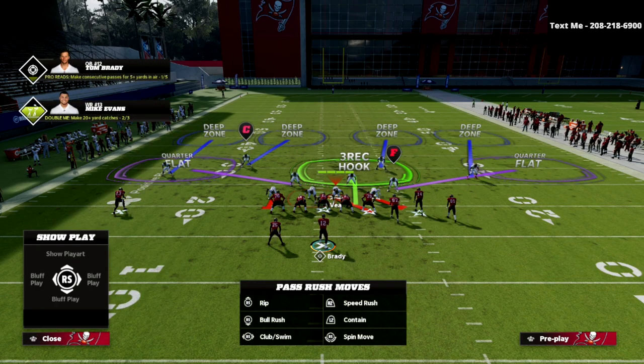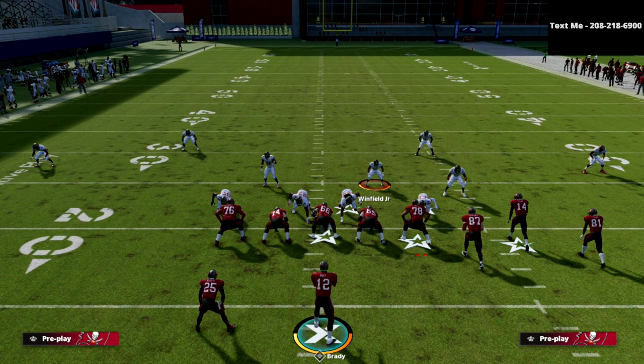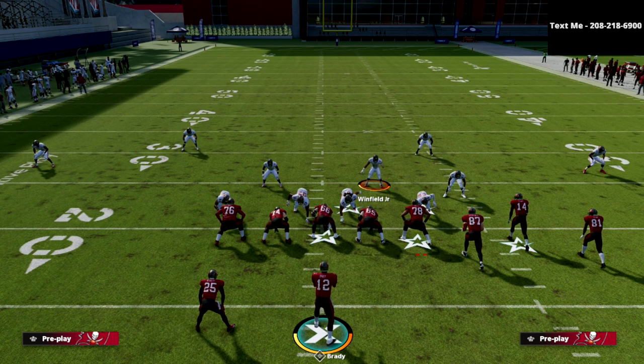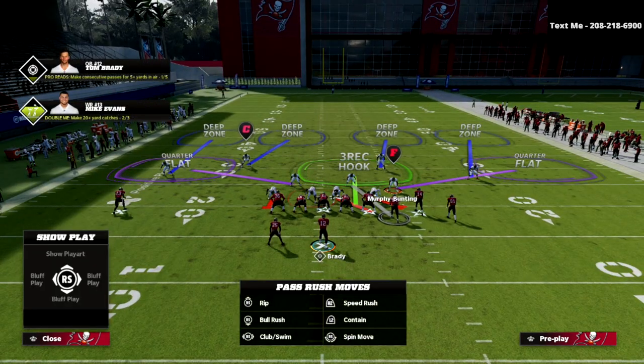The next adjustment is to bluff blitz Vita Vea. The reason I like to do that is it allows us to take Winfield and man him up on the tight end. The beauty of manning up Winfield on the tight end is it prevents any bunch bomb in the entire game — the dig return bomb, the clear-out SEO bomb, it doesn't matter. That one adjustment will stop every bomb in this game.